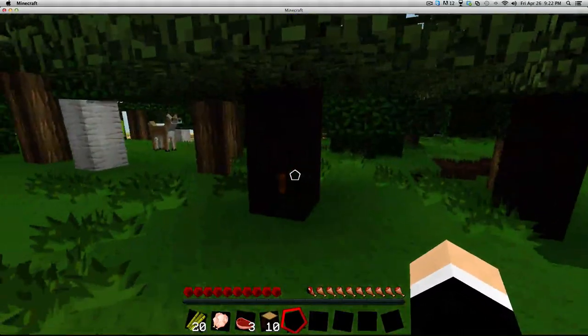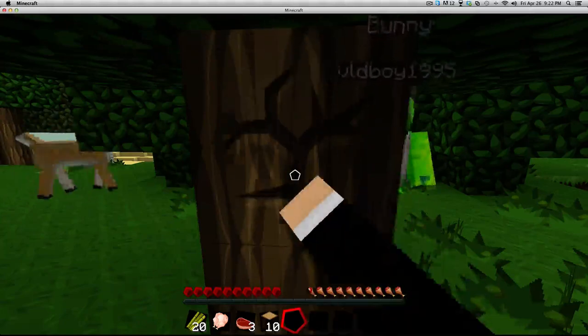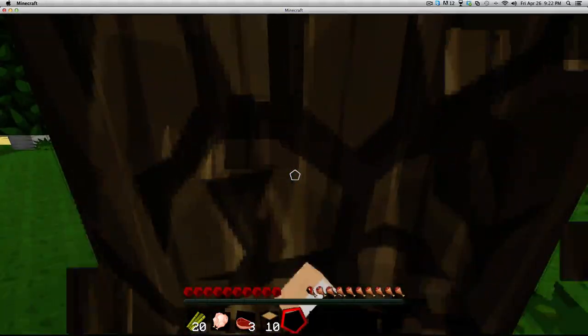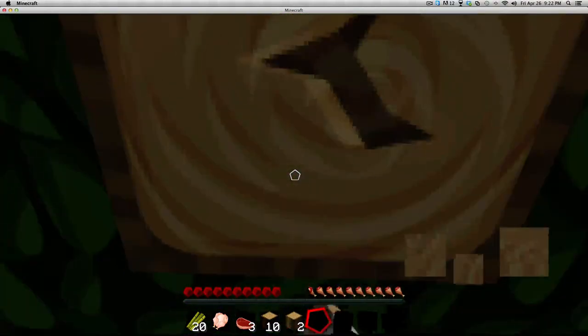Oh, do you see that? A rubber tree, bunny! We also have Industrial Craft 2. Alright, I'm trying to get the wood. I'm stopping you from getting the wood — it all costs. Now I gotta get this bunny off of my head!